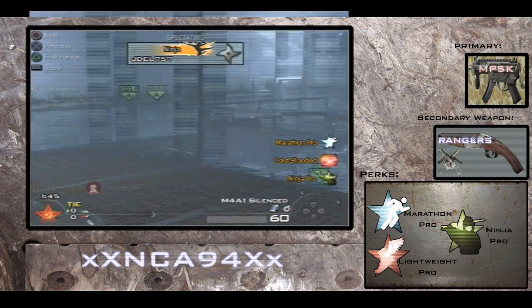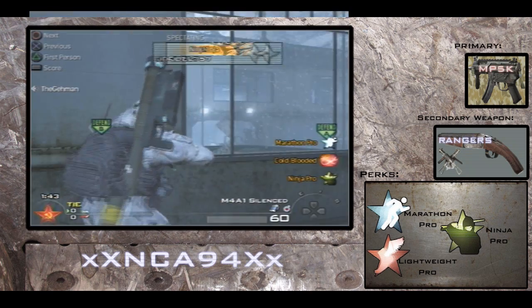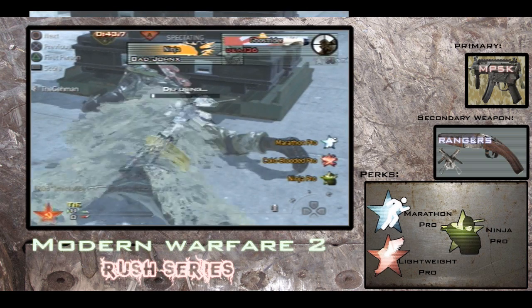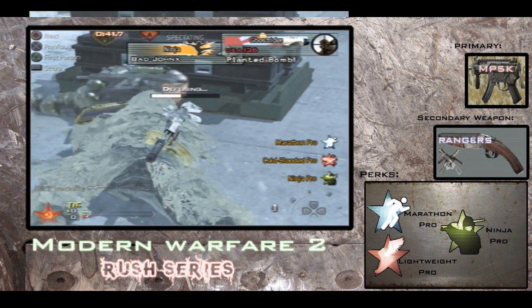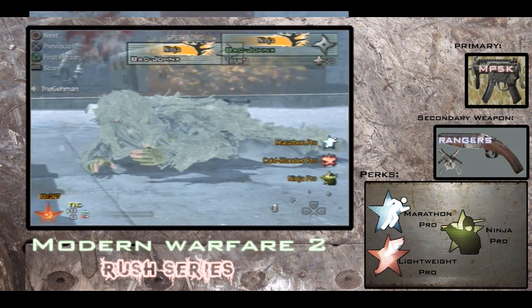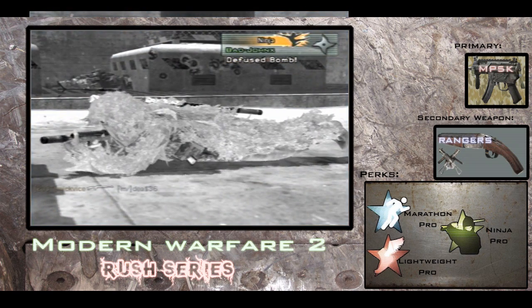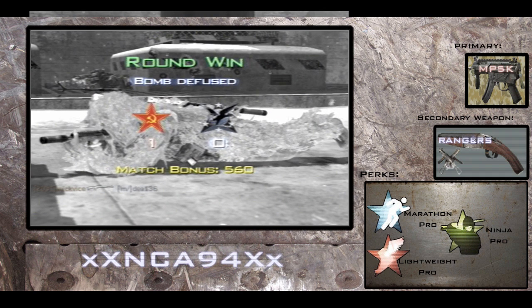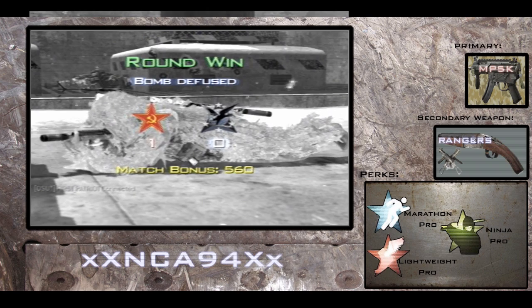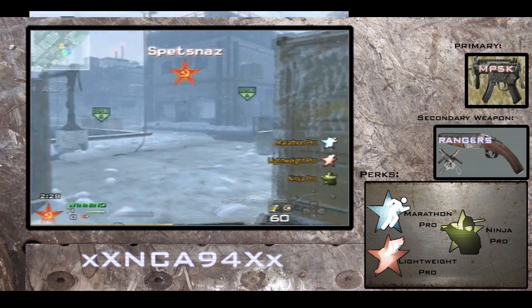Right here I'm playing with Jadel and Bad John. Bad John gets a crazy ninja defuse right here — look at this! The guy's planting, John's right behind him, the guy barely looks at him, tries to go over him, then ends up running away. I hear me laughing in the background. John gets the ninja defuse — that was freaking beast. That has to be the first time I ever seen him get a ninja defuse.